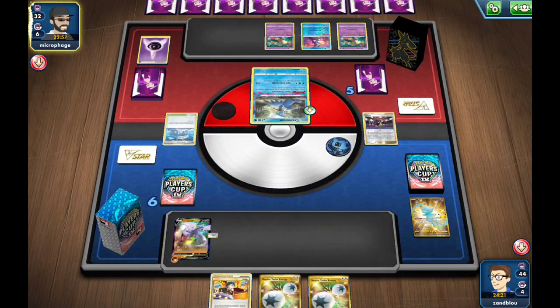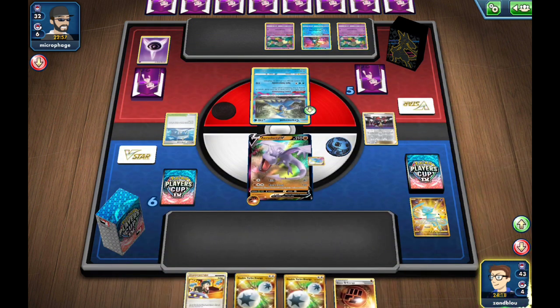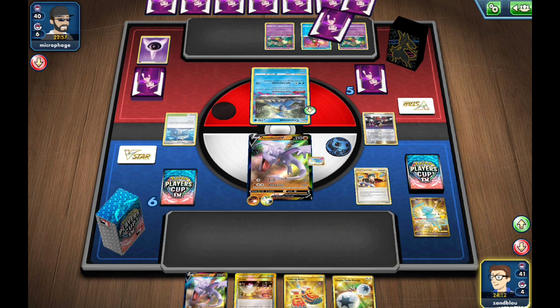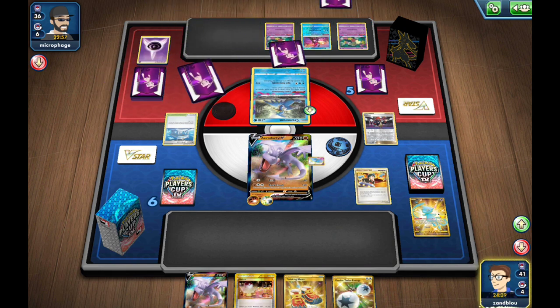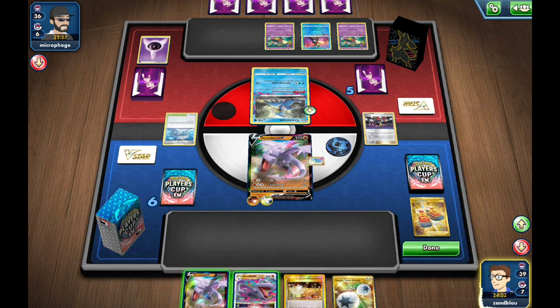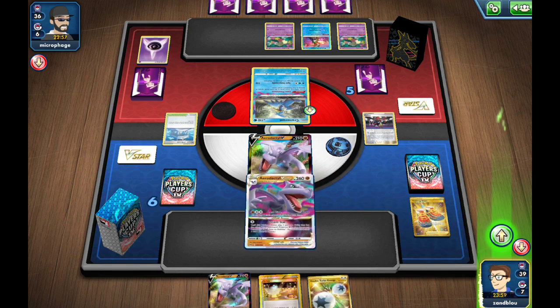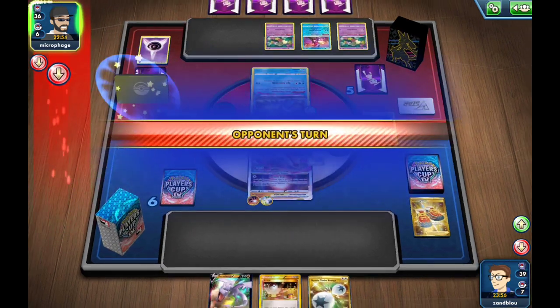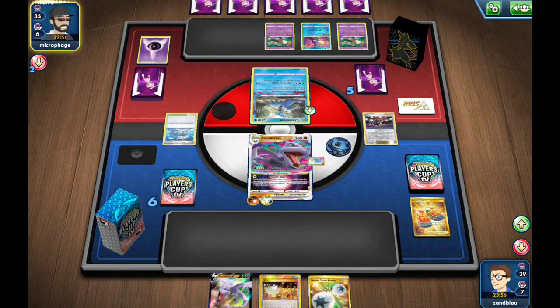Oh no. All right, we need this Judge to bring us the goods. There's the Judge. Oof, that was not what we wanted. I've done Trekking Shoes — I can't afford to grab Sound Energy. So we didn't run into the Aerodactyl. I will go for an Ancient Star and let's just hope for the best.